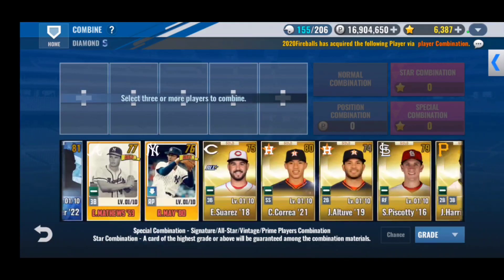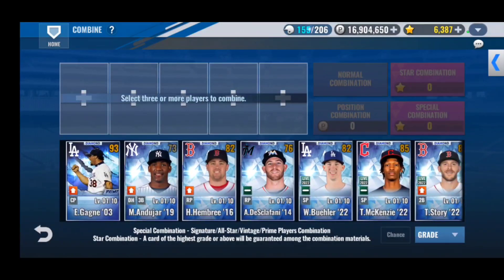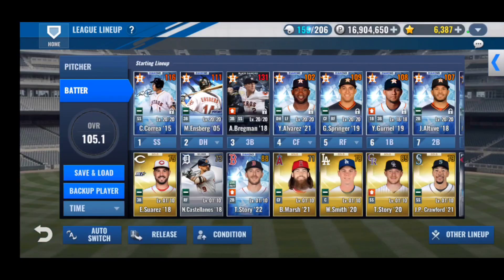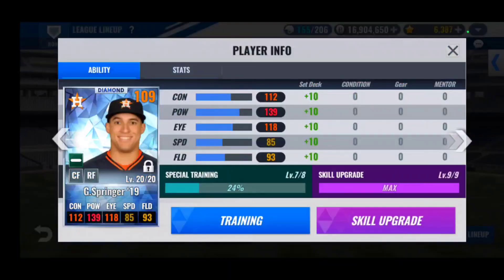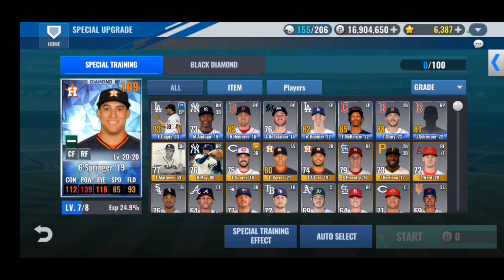We pull a Suarez — good Reds card, solid Reds card. Not his best year but still really good. Alright, let's special train George Springer. Should be able to get him to level eight with all the cards that we have.